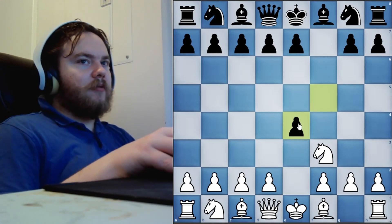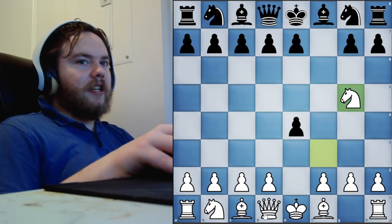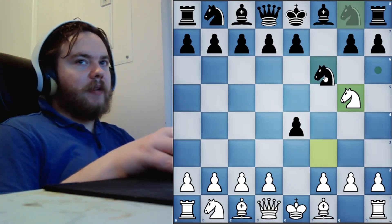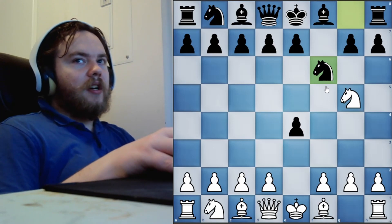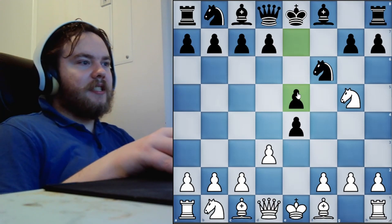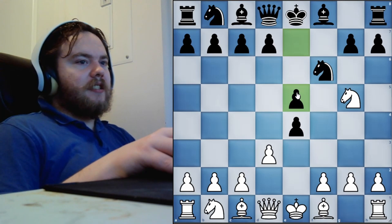Why is it called the Delayed Lizardson Gambit? Because the regular Lizardson Gambit is when we play pawn to E4 immediately. The problem with this line is that while it has some tricks, the refutation is pretty straightforward — black will just accept the pawn, and after D3, black plays pawn to E5, giving back the pawn and equalizing. So the regular Lizardson Gambit is not that good.